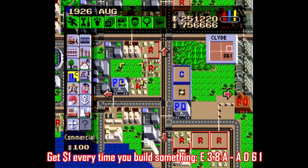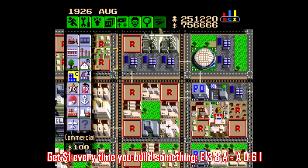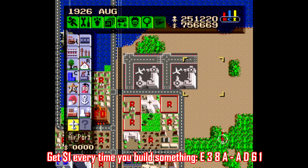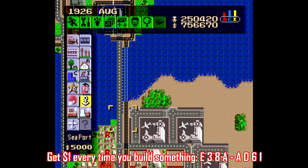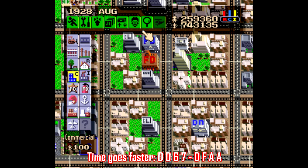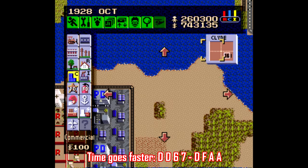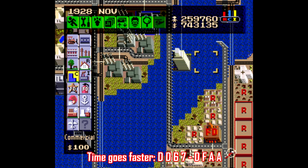SimCity has some helpful codes as well. There is one where for every single thing you build, you get exactly one dollar — nothing costs any money, you just get a dollar every time you put something in your town. This is a nice alternative to the money cheat from part one, since that one can be a bit complicated to get to work properly. There's also a code that addresses what might be the biggest issue with the Super Nintendo edition of SimCity: the passage of time. Even the fastest time setting just seems way too slow — back when I was a kid, if I wanted to see any real growth with my city, I'd just leave the game on, turn the TV off, and go to bed, and by the time I'd wake up a few years would have passed, and sometimes half my city would be on fire.